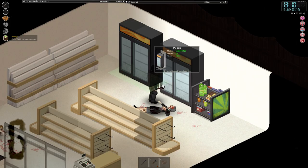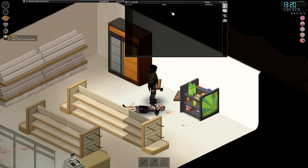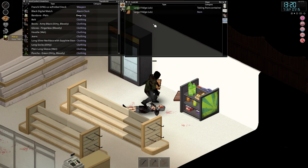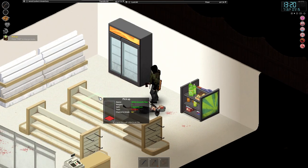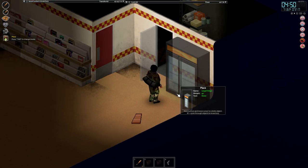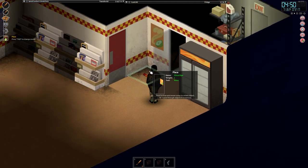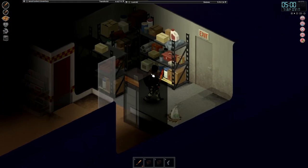Moving on to tip number 6: these double fridges that you can find in gas stations and convenience stores all over Kentucky are very useful. They have 2 fridges and 2 freezers for a total of about 260 storage spots. Very useful when containing large amounts of fresh or perishable food, at the cost of weighing approximately 40 pounds a half. So once again you need a vehicle to carry these any significant distance.